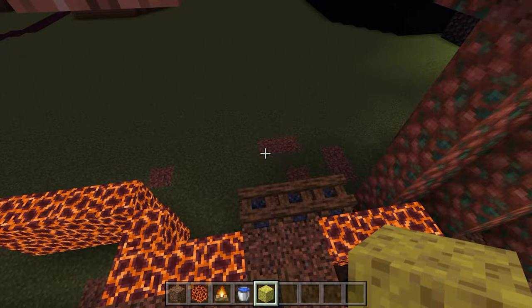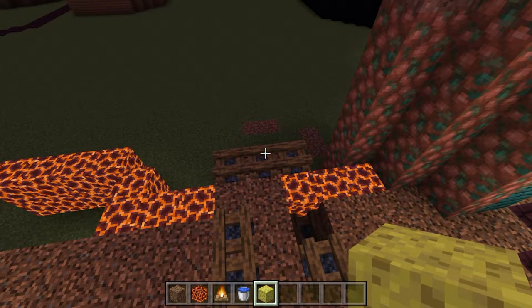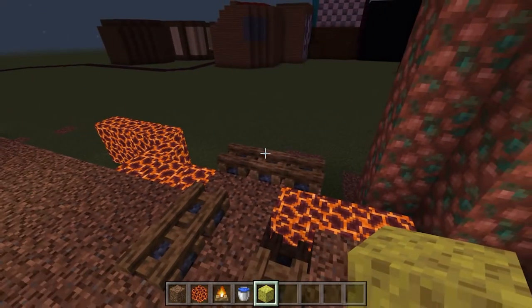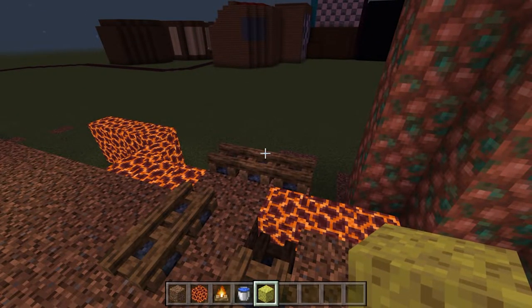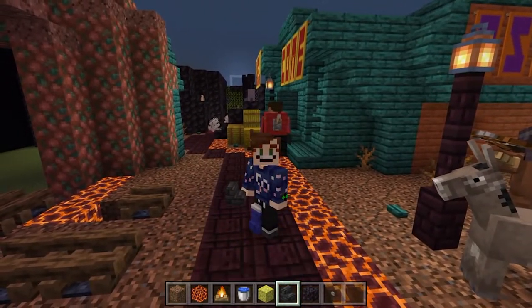Now continue going backwards so we can build the rails under the train. This gets a bit tricky because we need to go inside where the tunnel will be — not much space later on, so get it done now. Grab one more material that will help: some deep slate tile stairs, some blackstone, and a stone button as well.